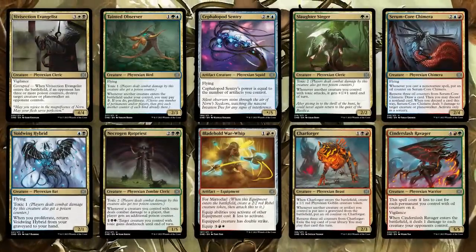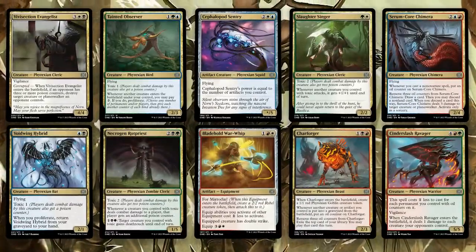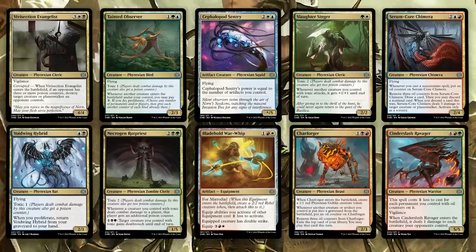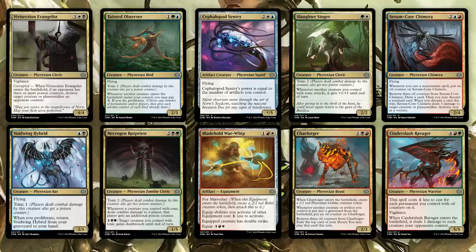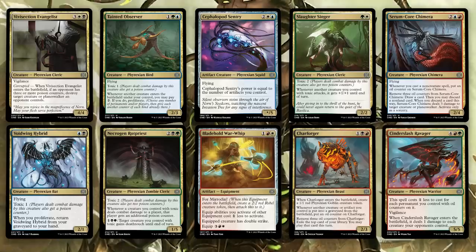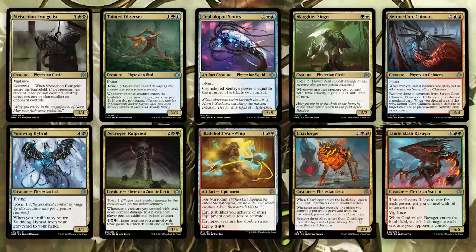This set was designed to support two-colored decks in limited, so Wizards created ten different archetypes across all color pairs. Once you get rid of the super specific cards, start looking for synergies among what's left. I'll be using commons and uncommons as examples of what to look for, as the rares are pretty self-explanatory. Each of the flagship uncommons in each color pair is worth playing in their respective decks, so I won't spend too much time on them.